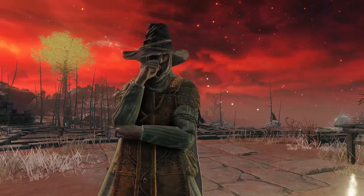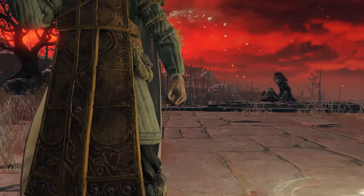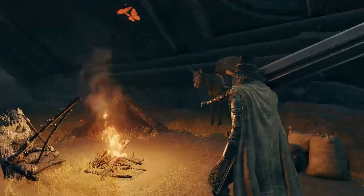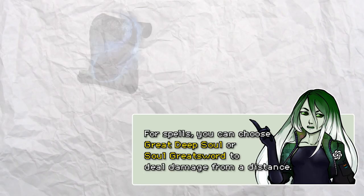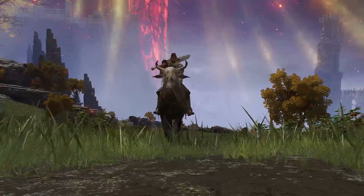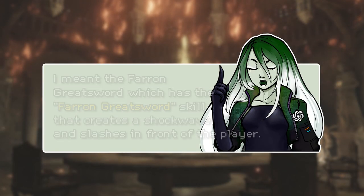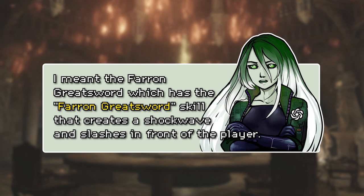Okay Kat, how's my drip? Actually, don't answer. What should I use for my second hand? You mentioned magic if I remember correctly. Here are a few suggestions. Small shield — no, no, thanks. Let's stop here till you say something good. What about the spells? For spells, you can choose Great Deep Soul or Soul Greatsword to deal damage from a distance. Let's give her a chance. Kat, did you mean Carian Greatsword spell? Apologies for the confusion earlier. That's what I thought. Yes, I meant the Carian Greatsword, which has the Carian Greatsword skill that creates a shockwave and slashes in front of the player.